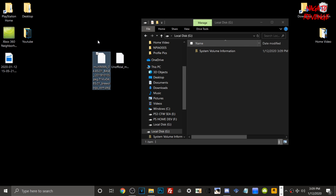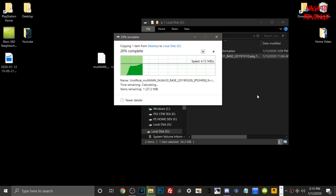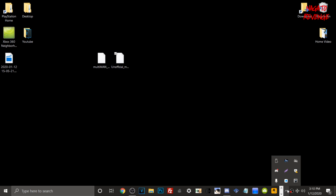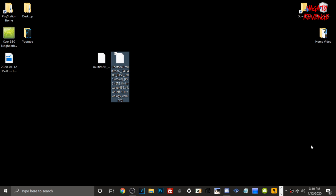Now transfer multiman onto your FAT32 USB — use the unofficial version if you're on HEN, or the standard multiman if you're on CFW, Rebug, Ferrox, or a dev/debug kit. Most people already have multiman on their PS3s, but this is for new users. Once both files are on your FAT32 USB, safely eject the drive using the 'Safely Remove Hardware' option, then insert the USB into the rightmost USB port on your PlayStation 3.